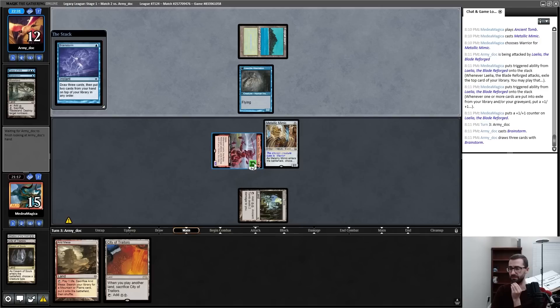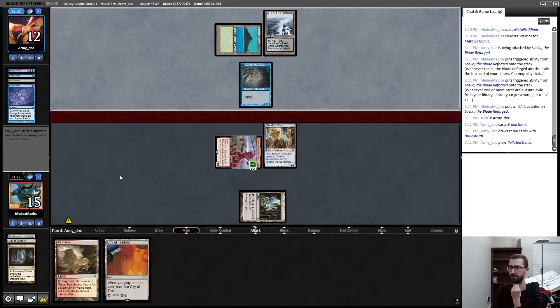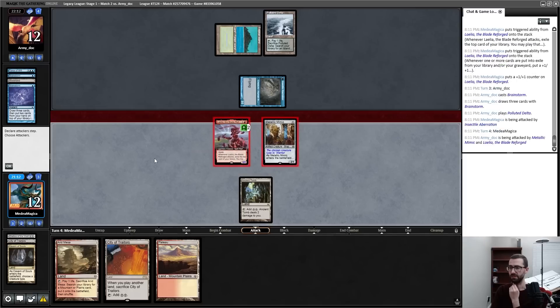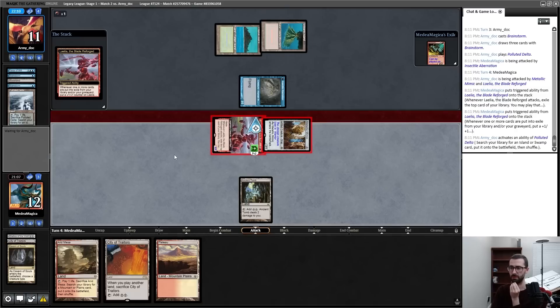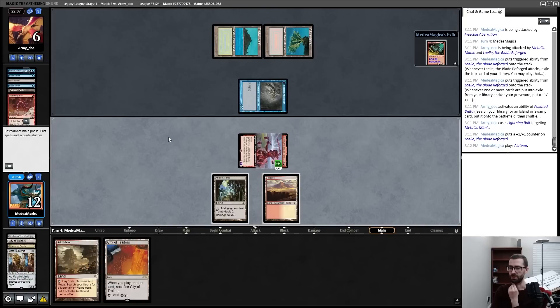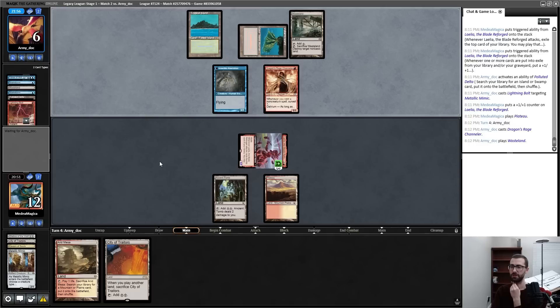I guess I could have done this post-combat. This is all fine now — I have something that's outside of Lightning Bolt range. Metallic Mimic not doing a ton right now, but red mana is now available. Opponent is on a two-turn clock and I'm on a four-turn clock — I'm currently on the right side of this. Hydroblast-type cards can happen though. Lightning Bolt the Mimic is fine. My opponent goes to six — I think I just make a land drop and pass.